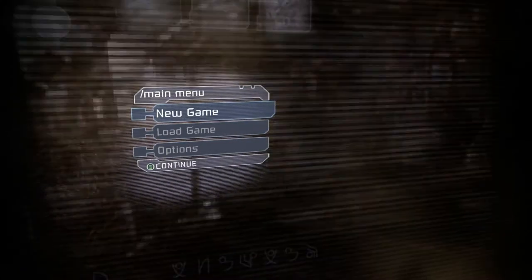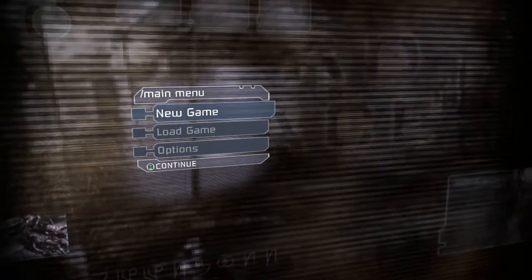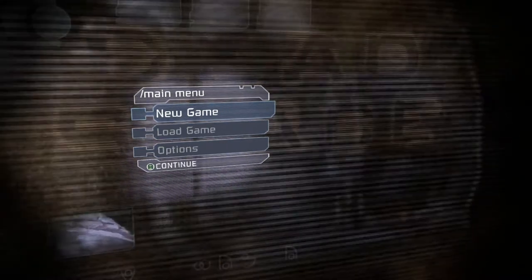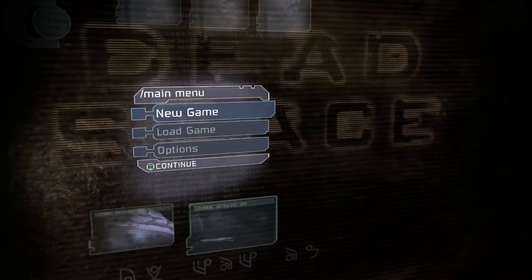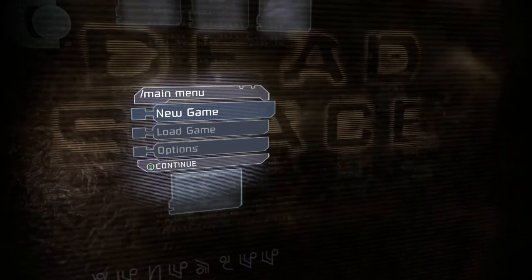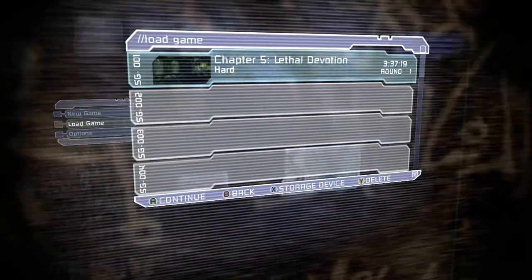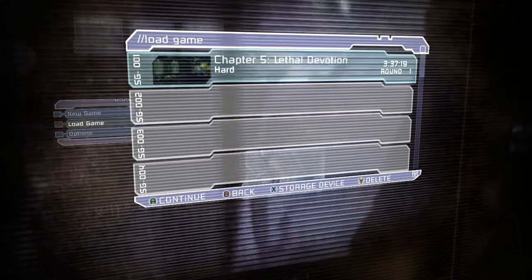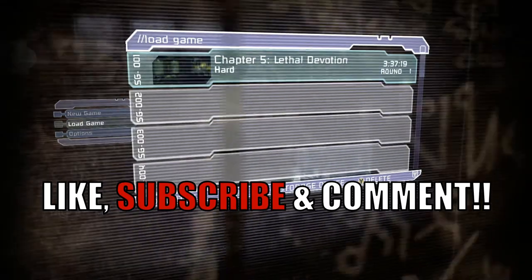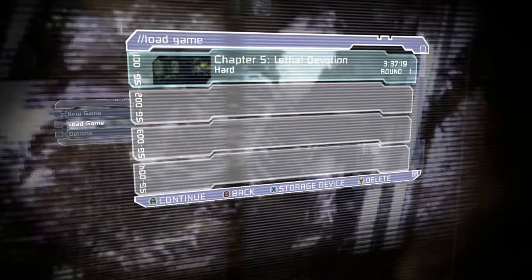Hello again and welcome back to Dead Space. So in our last video we managed to destroy the asteroids before they could destroy us. Now we're going to have to go back to the medical area to retrieve a certain item to poison this thing that's contaminating the ship. I'm not sure what we're going to find back there, but it's not going to be pretty. Before we get into the next chapter, make sure you leave a like, subscribe, and comment down below — my goal is to reach 100 subscribers. With that said, on with the next chapter.